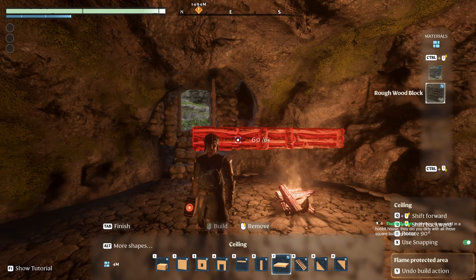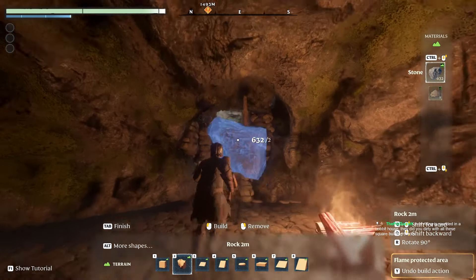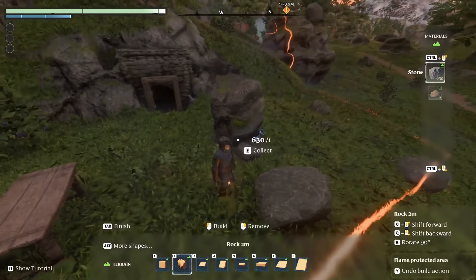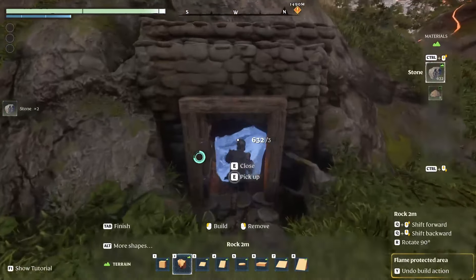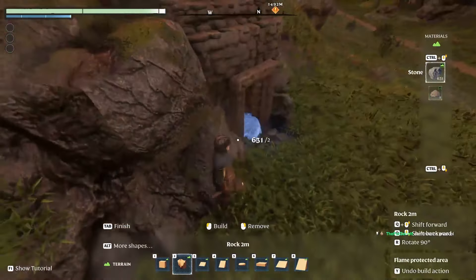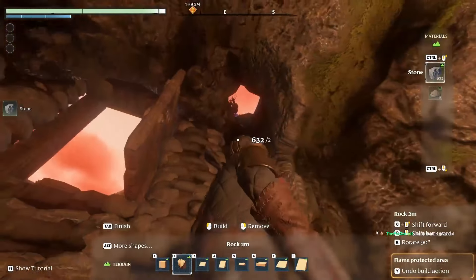Everything is rounded in a hobbit house — yeah, there's no rounded pieces, at least that I have yet. Oh wait, I do have terrain — what is this? Oh I can — okay so I can do this. I could just cover this up like this. Don't ruin the grass — I really don't want to ruin the grass. That actually looked pretty good, that looked decent.